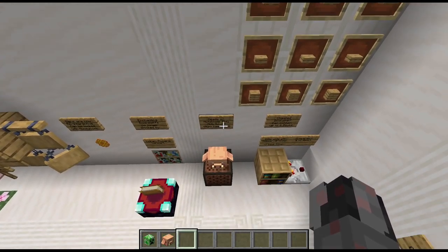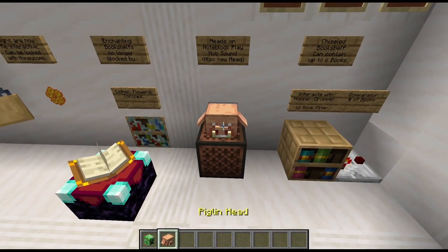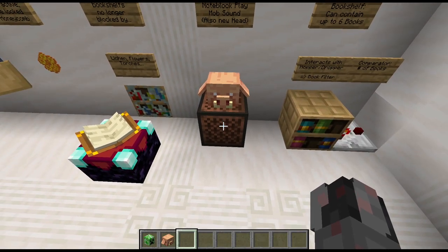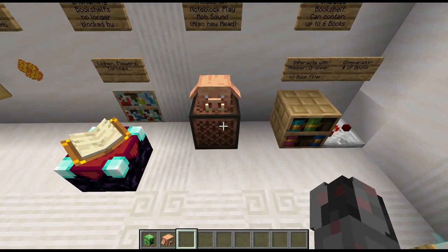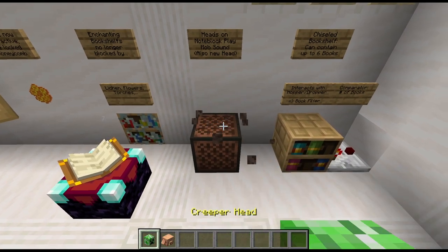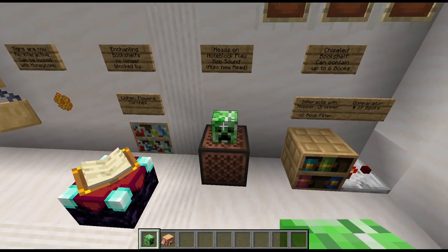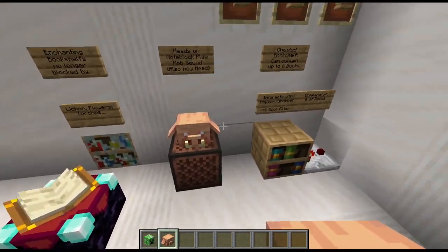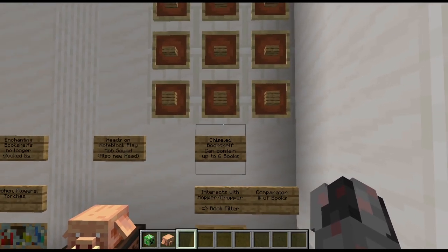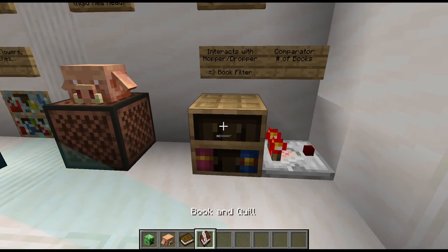Next we have two minor changes to redstone. The first is an additional functionality of the note block — we also have a new head for the piglin. The new functionality is that if you place a head on top of a note block, when you activate it either by clicking or powering it, you hear the corresponding mob sound. Using data packs you could customize this even further. This can for example be used for a rather simple jump scare, like this here — so if you have seen this on certain servers in recent times, this is how you can do that.